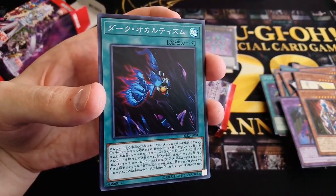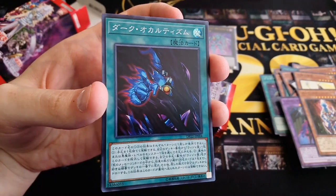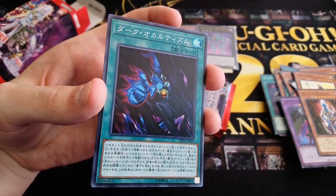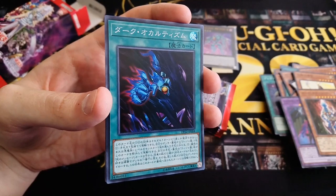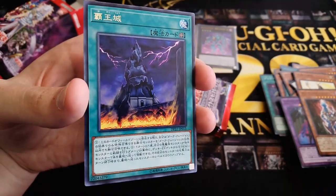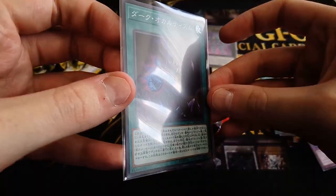And during your main phase, except the turn this was sent to the graveyard, you can banish it from your graveyard and place any number of Destiny Board and/or Spirit Message cards with different names from your hand and graveyard on the bottom of your deck in any order, then draw the same number of cards. That's pretty good — it does force you to use Destiny Board, which isn't that good. But it's such a wow. I'm really lucky with these pulls. Too bad the foil doesn't really show up on camera — trust me, it's a super rare, it just doesn't look like it.